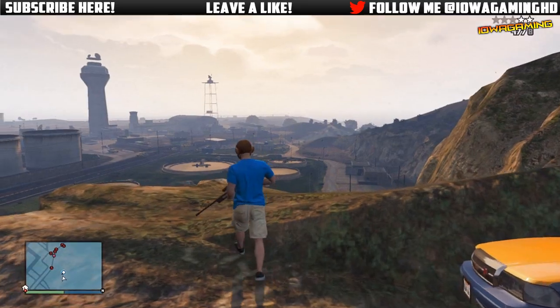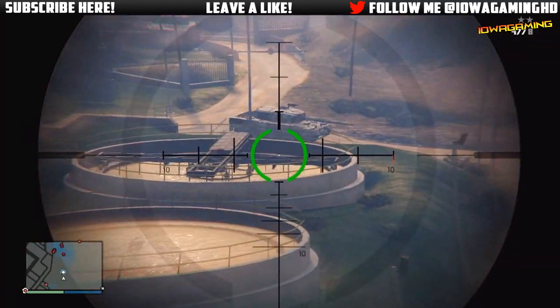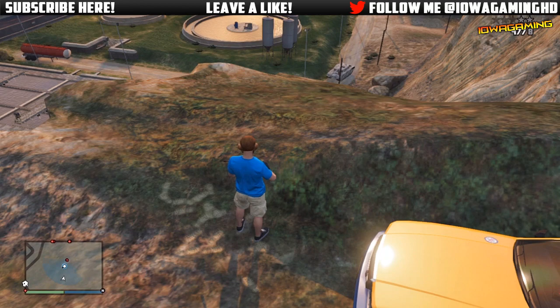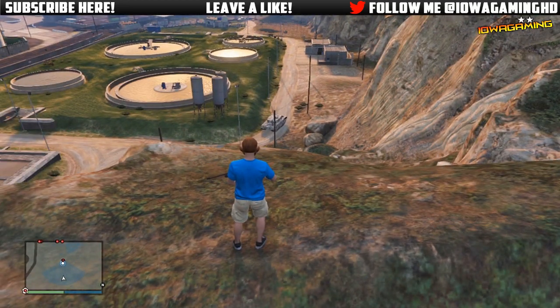I also suggest having one or two friends with you so they can stand in front of the tanks — since they won't have any stars, they can stop the tanks by standing in front of them. This makes it a lot easier because otherwise the tank will just drive away and it will be a lot harder, but it is still doable.